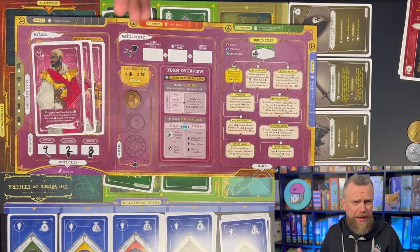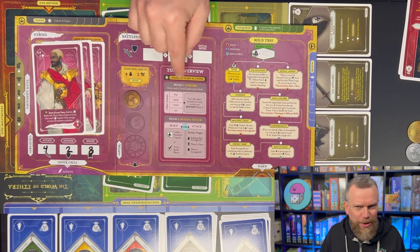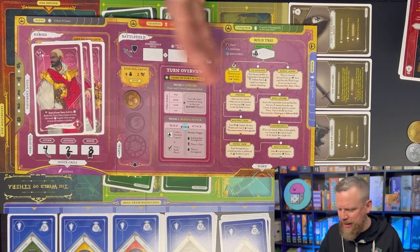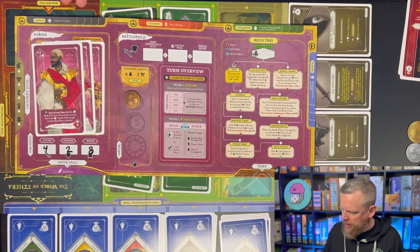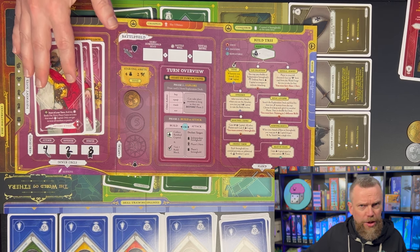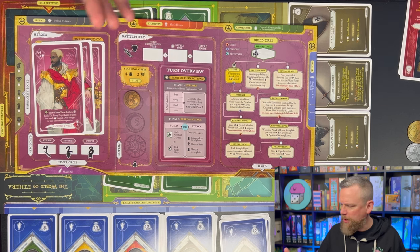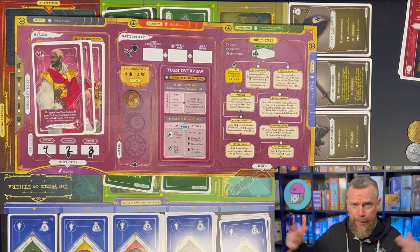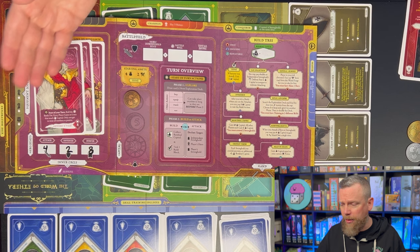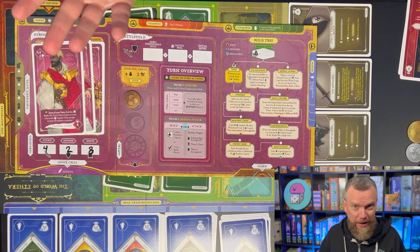The wipe-off board makes everything super easy. All the instructions for your turn are on here. Once you know what buy, equip, and trade mean, it's all pretty clear. You've got a build tree on the side, and your line of succession on the left. Once you've decided your first hero, you write their stats at the bottom: attack, defense, and power — which is like their health. Once power hits zero, they're out, and you move to your next hero.